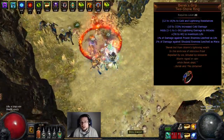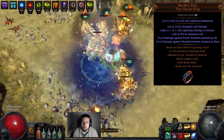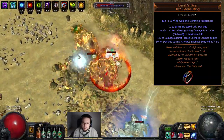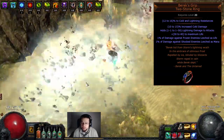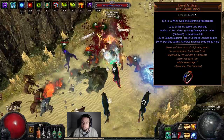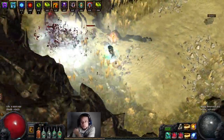A Three Dragons helmet doesn't replace Call of the Brotherhood because at that point our Herald of Ice is unable to chain since we are no longer dealing ice damage. Berek's Grip is an optional item. I chose to run it because we shock and freeze just about any mob, so we always have a little bit of mana regeneration for whatever we need to cast — be it Whirling Blades or Orb of Storms. And obviously life leech is always very nice because we freeze everything.